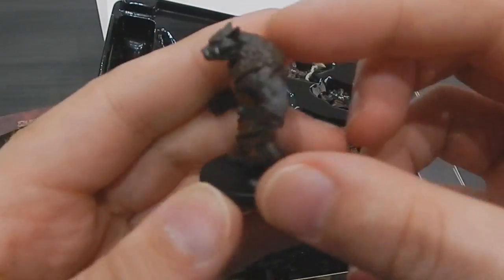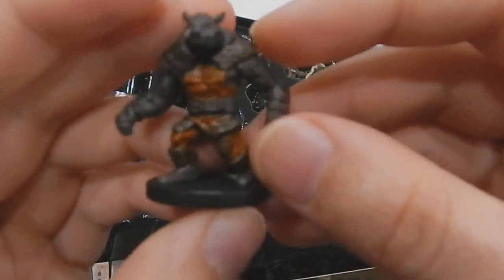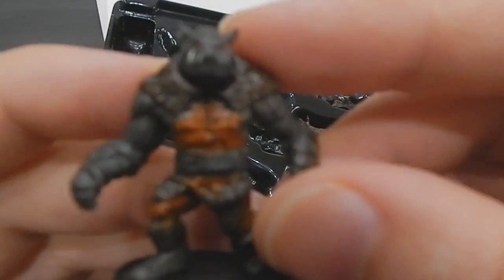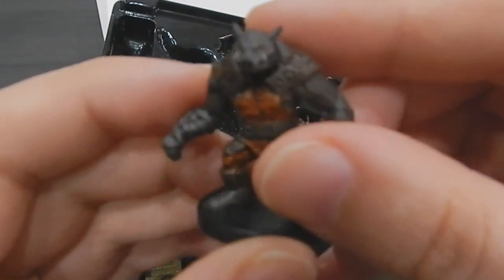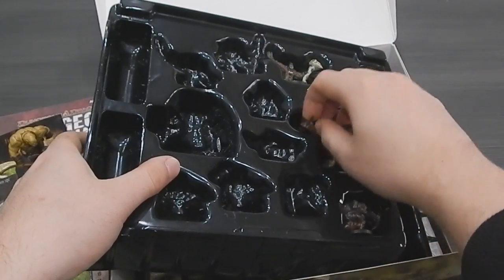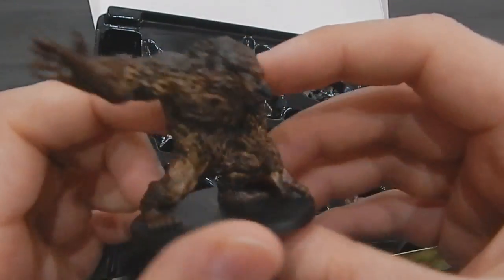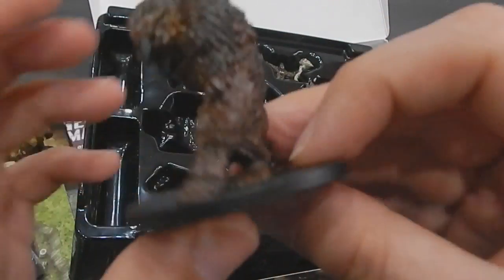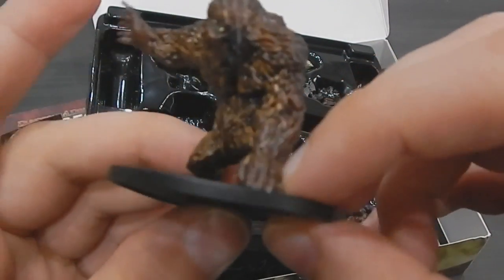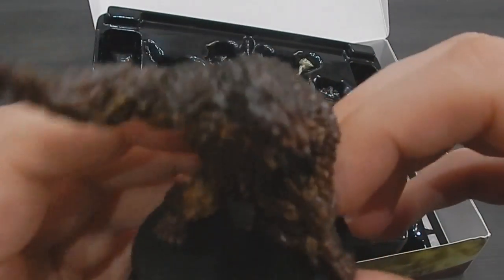Next is a Wereboar — he is a cute little guy. And this is an Owlbear, from the woods. He wants to smack someone with his right arm.